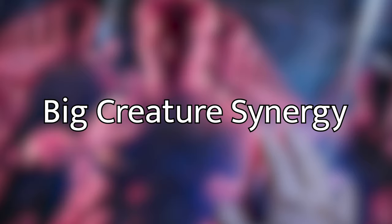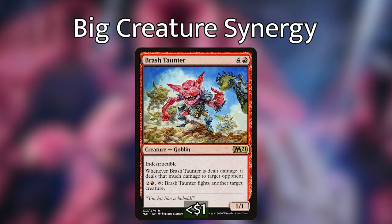Now that we've gone through the big creatures, we want some redundancy — how can we abuse playing big creatures while also getting a lot of mana? The first and personal favorite is Brash Taunter: for four and a red we have a 1/1 goblin with indestructible. Whenever it is dealt damage it deals that much damage to target opponent, and for two and a red you can have it fight another target creature. Say we play Galta, tap Elena for 12 red, use two of that to have Galta fight Brash Taunter — Brash Taunter deals 12 damage to an opponent. Then use three more red to tap Brash Taunter to fight Galta again, dealing 12 more damage. That's 24 damage to an opponent in one turn for five mana, and you don't lose anything.